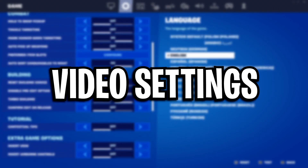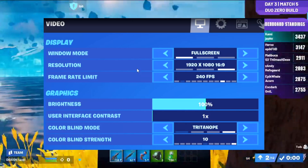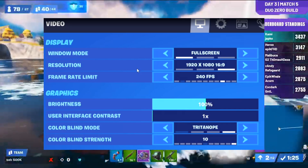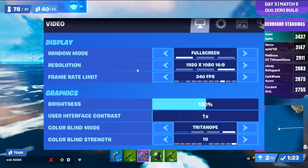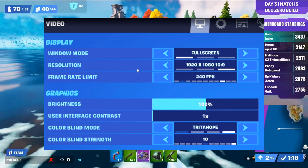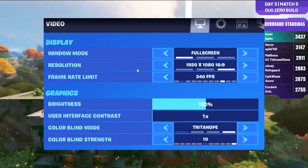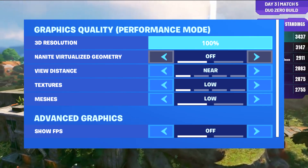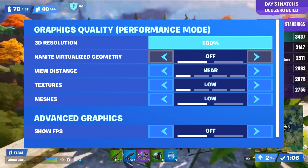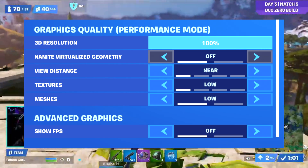Starting off with Japco's video settings first. His windowed mode is on full screen, his resolution is on 1920x1080, he is not using a stretched res, his frame rate limit is capped at 240fps to match his monitor's refresh rate, his brightness is on the default 100%, but his colorblind mode isn't on the default — that is on Tritanope on the highest strength number 10. As for his rendering mode, he is using performance mode to get more FPS, he's got his 3D resolution on 100%, his view distance is on near, his textures are on low, and his meshes are on low as well. I also believe he is using the NVIDIA low latency mode too.